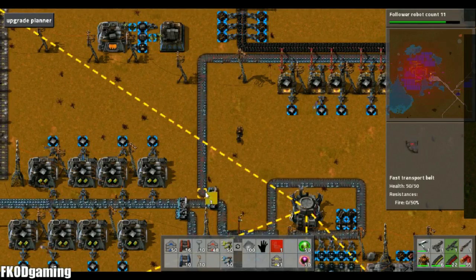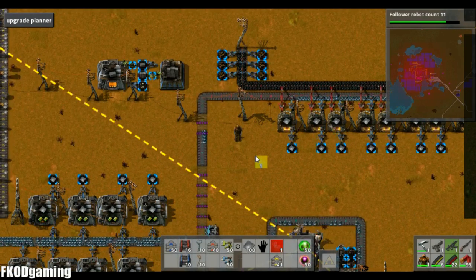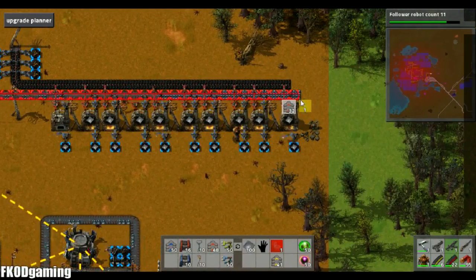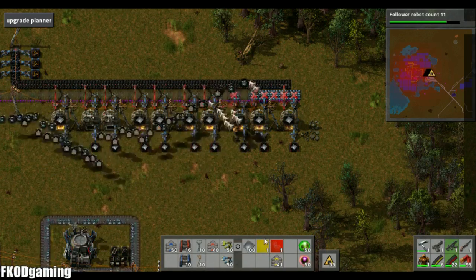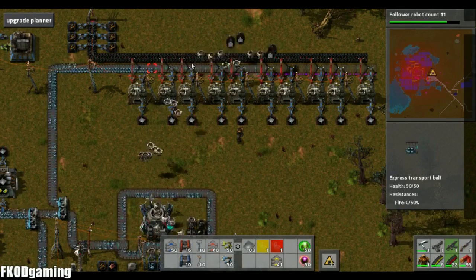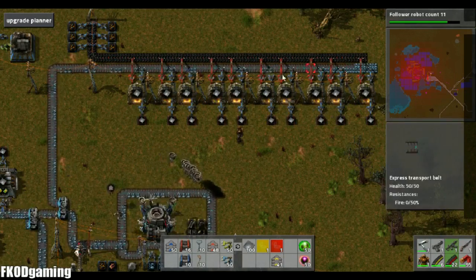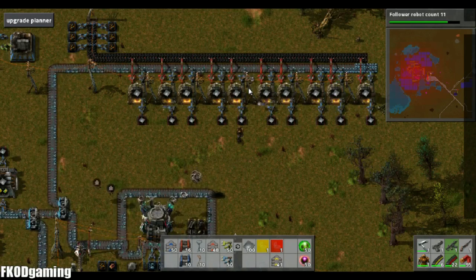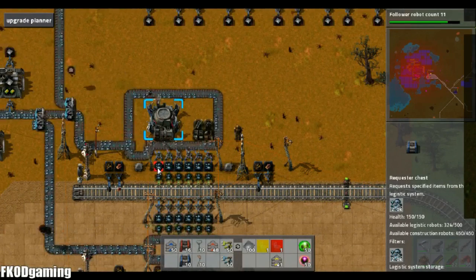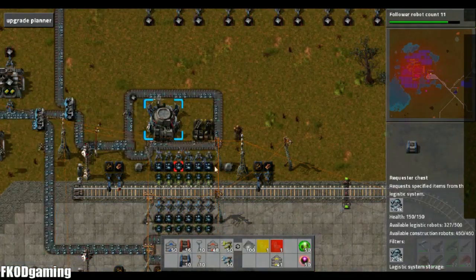Let's go ahead and upgrade these to express belts as well. I'm going to be a good boy and wait this time. Now one thing you have to keep in mind is when these construction bots take the belts, they also take whatever is on the belt. So when I was testing this, I ended up with a ton of iron ore that I didn't have going anywhere, because I had it all set up to be on belts. So I actually turn those to requester chests so any iron ore in storage gets thrown back in.